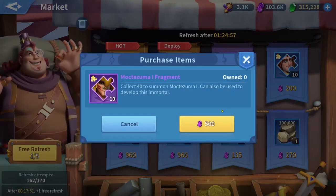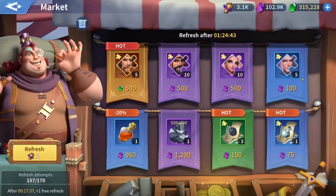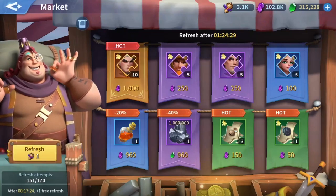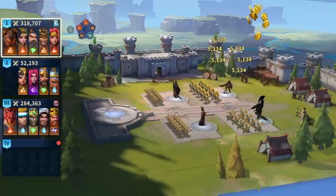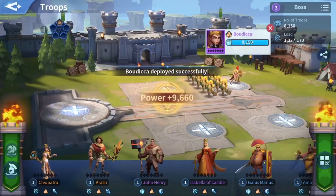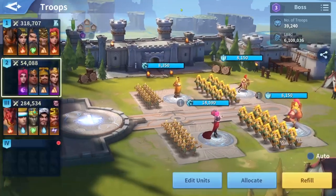The other immortals you can farm crystal souls on are Marius and Amini — Amini is a blue immortal. So Marius, Amini, Bodica, and Medib are the marsh I want to build. Let's go straight to the troops. The marsh element will be earth, and for earth we will use Bodica, Marius, Amini, and Medib. This marsh lets you farm EXP on them.